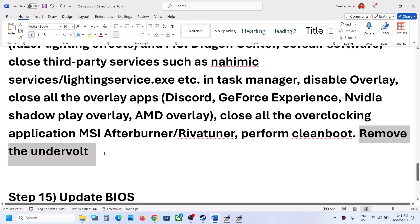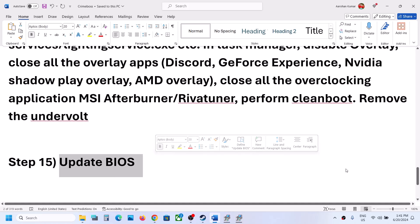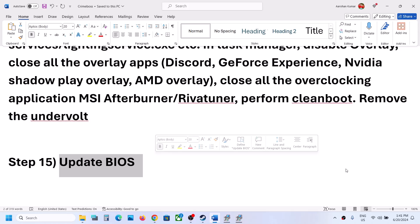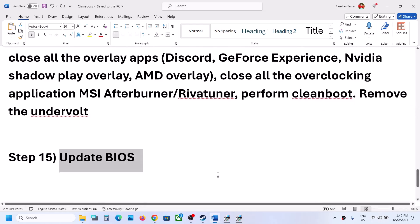Also, if you have undervolted your computer, remove the undervolt and then launch the game. The next step is to update your system BIOS. Go to your system manufacturer's website (Dell, Lenovo, etc.), select your model number, and update the BIOS. For laptops, ensure the battery is above 10% and the charger is connected during the BIOS update — do not unplug the power cable. After the BIOS update, log in and launch the game.